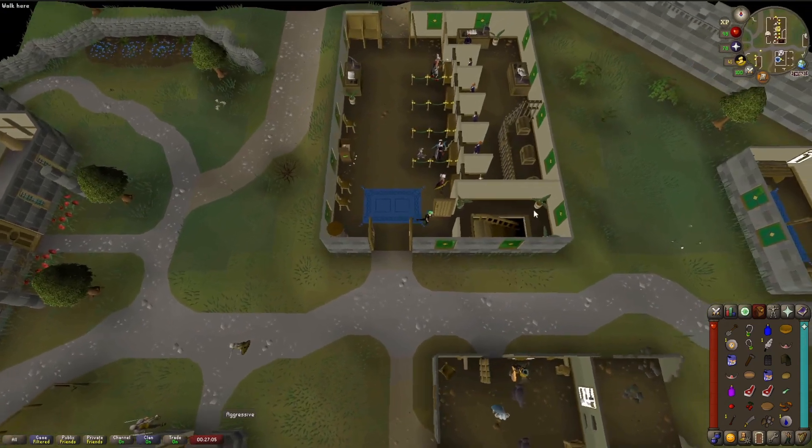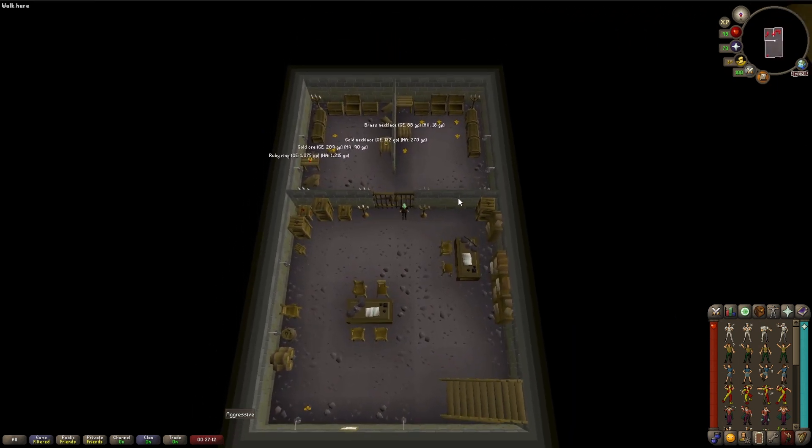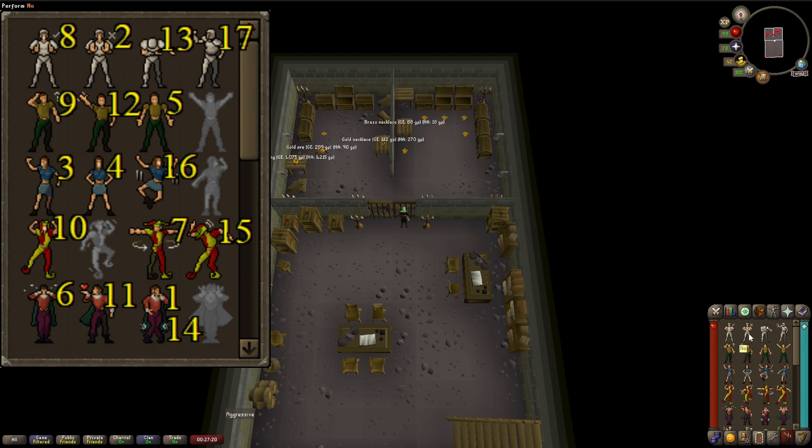You're gonna want to climb down the staircase and we're gonna perform 17 emotes. Make sure you're on the right side. The emotes are as follows: panic, no, beckon, laugh, shrug, cry, spin, yes, think, dance, blow kiss, wave, bow.